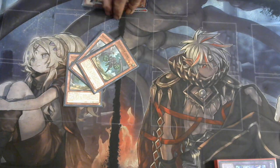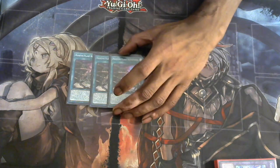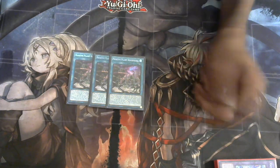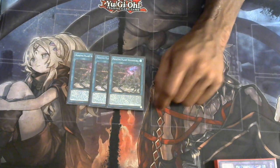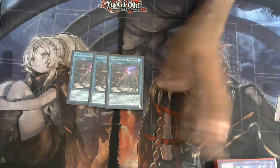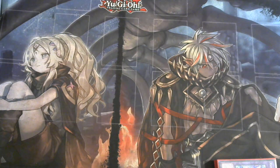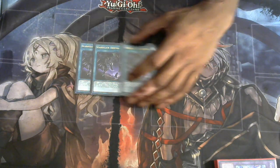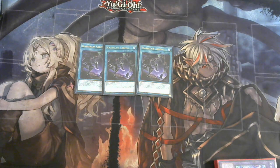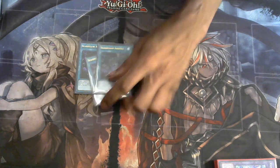That's it for the monsters. For the spells, I'm running three field spells. Honestly I feel like that's a lot — I don't know if I should cut this down to add a Terraforming — but three is working out for me right now instead of running a Terraforming. Also for the spells, we run three Scareclaw Rival to be able to bring back your Scareclaws from the graveyard and keep on link summoning.